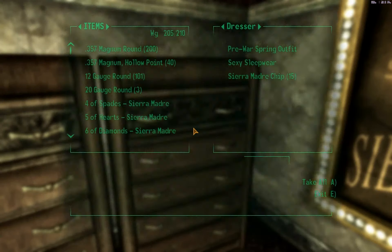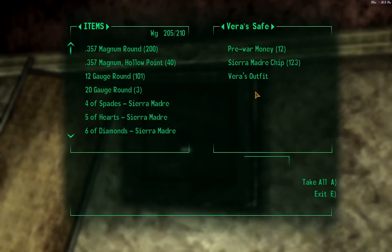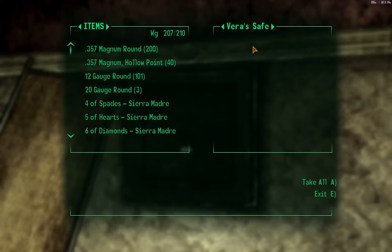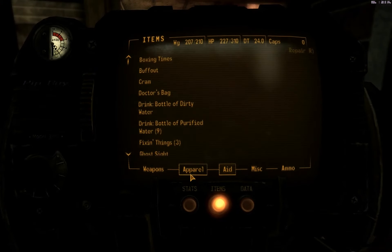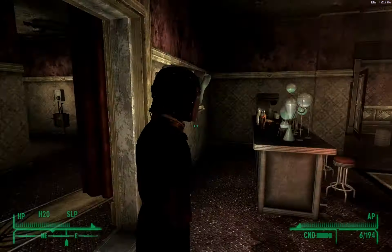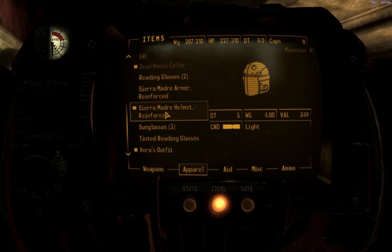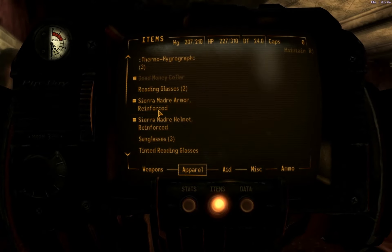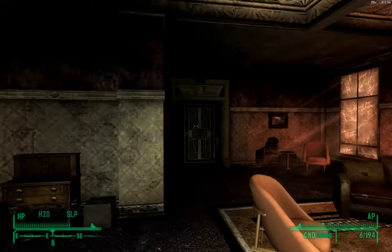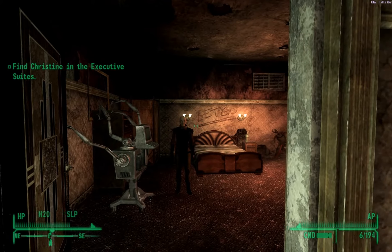Let's check dressers - I want to loot this whole place before I deal with Christine. And we might as well open Bear's safe. Bear's outfit - I wonder if I can put it on, that would be funny. This executive suite is just loaded with money. Oh, I can put it on! Let's see what I look like. They switched it to male since I'm playing a male - that was cute. Now let's deal with Christine. Let's pause and save. I'm glad I saved because I died once, but now I think I know how to deal with Christine.